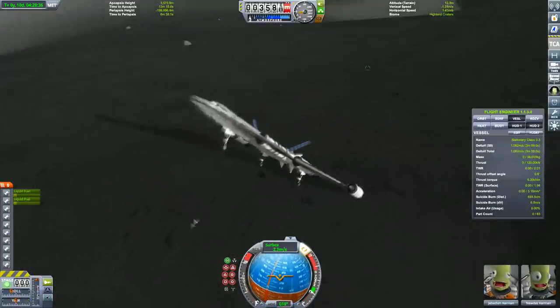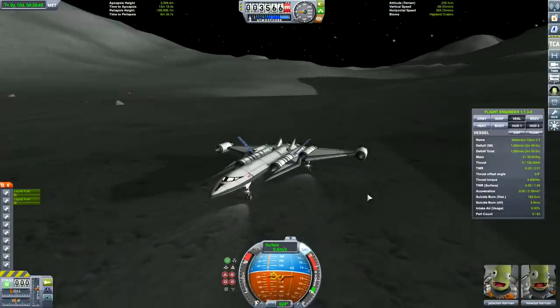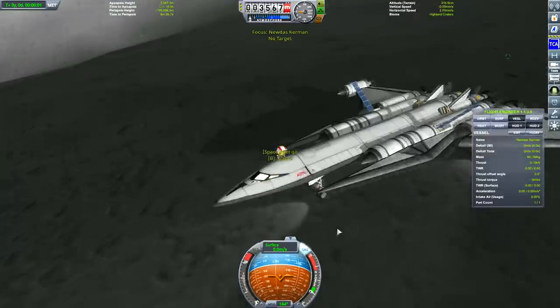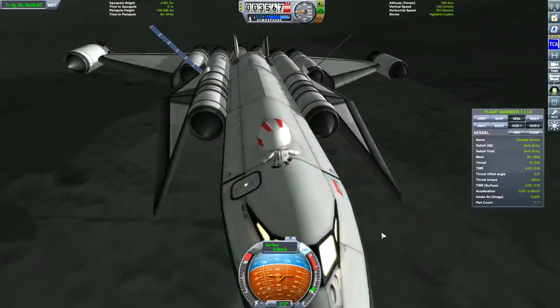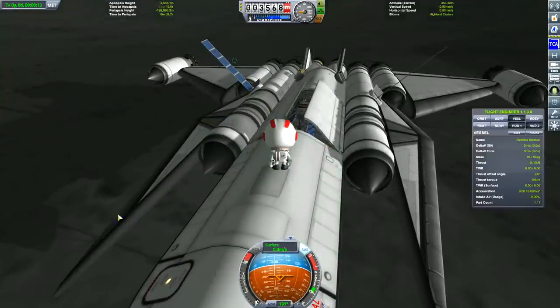Hey, presto! Nothing exploded, which I was always afraid of. I've seen Matt Lone do his landings multiple times on the Mun, but I'm always afraid that if the landing leg on the front hits the ground it'll explode. Anyway, let's reveal the mission we have.